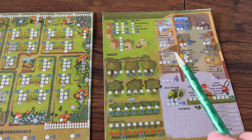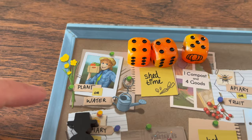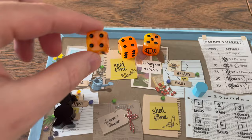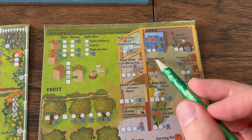There's more on the second paper. These spaces list most of the rondelle actions. The first is the plant or water action — in addition to your garden action from the die. The next action is shed time: you fill in the next empty box of any one shed item, and each item gives you extra bonus score, extra points, goods, or a combination.